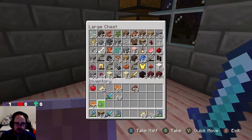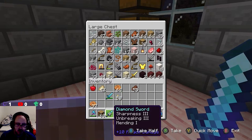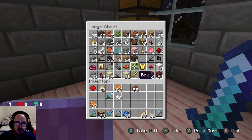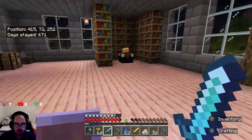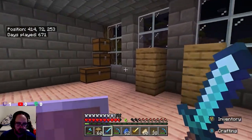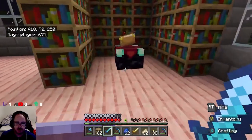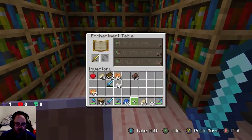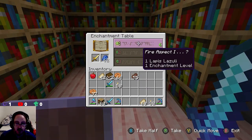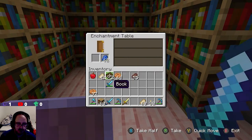Do I have any lapis with me? Yes, I do. I've got plenty of lapis. Do I have a sword? We've got sharpness, unbreaking, and mending. I'm sure there's more stuff I can put on it. Let's get my sword out. Do we have a book with me? We need books now, guys. At times like this, I wish books would be more important. Let's go out there and have a look. We'll put in a sword and see what we can get — we can get fire aspect. That's actually useful. Hopefully I can put a book in there.